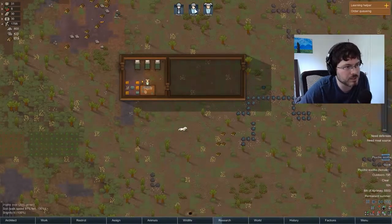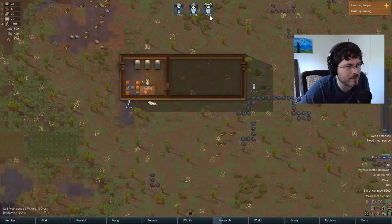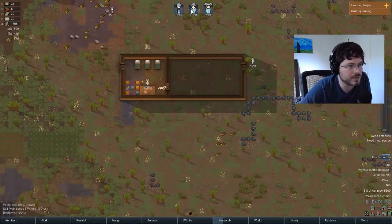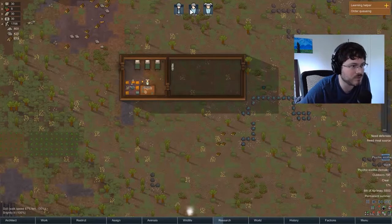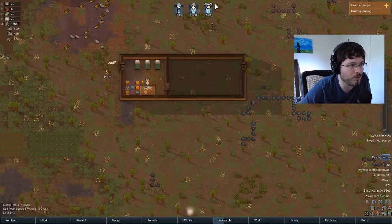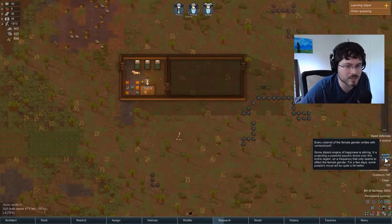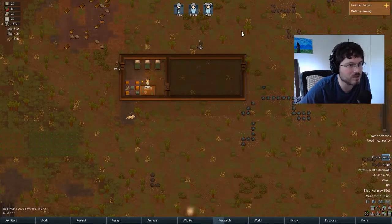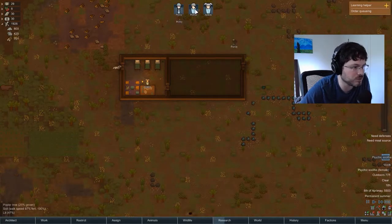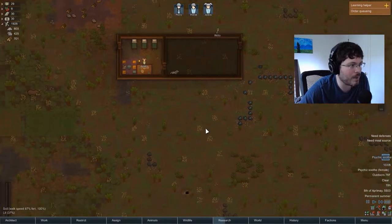Back to the needs thing — you can see this little meter inside the portraits of our guys. That's an indication of their happiness level. This guy is about the halfway mark; these two are a little bit higher. These are both the women, and our psychic soothe is affecting females, so they have that boost to happiness. But our guy Pierce — I believe he's a dude — so he is not getting that bonus.